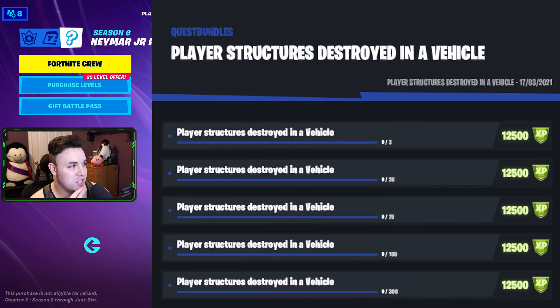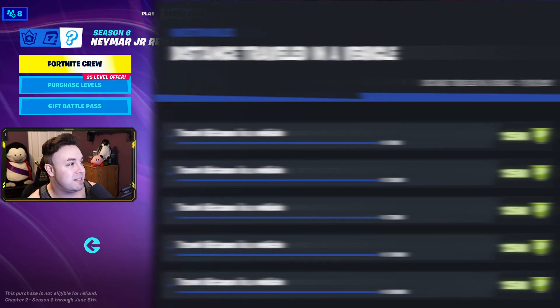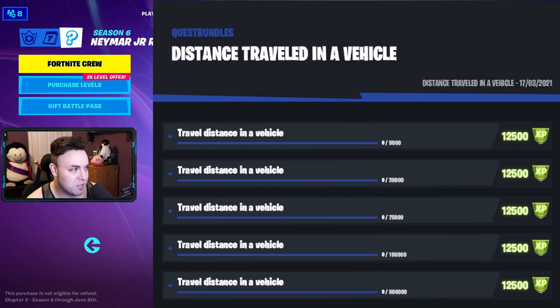Player structures destroyed in a vehicle — a really cool one. We start with 3, then 25, 75, 150, and 300 at the end. We have made it to the last rare quest — distance traveled in a vehicle: 5,000 to start, 25,000, 75,000, 150,000, and 500,000.